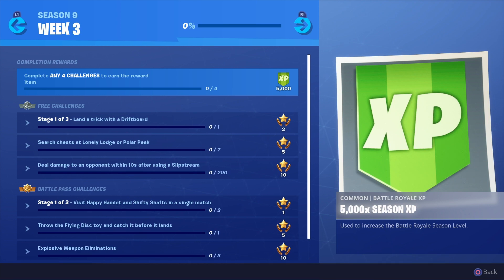Deal damage to an opponent within 10 seconds after slipstream - 200 damage - that's easy. Then there's another stage challenge: visit Happy Hamlet and Shifty Shafts in a single match. That's pretty easy, they're quite close together, and then it'll say like Snobby and Lucky and then like Fatal and Paradise or something like that.